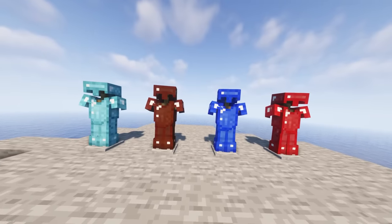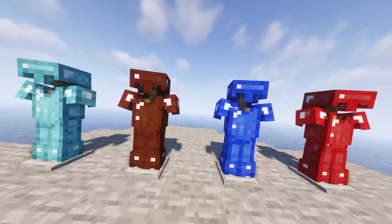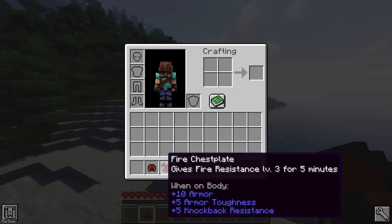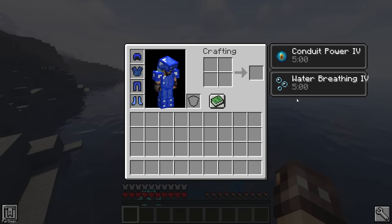Elemental Power adds equipment made from the 4 elements: Air, Water, Fire and Earth. They can all be crafted from upgrading Diamond items, and offer better stats too. Depending on the armor you're wearing, you can activate effects like Fire Resistance, Jump Boost and Absorption.